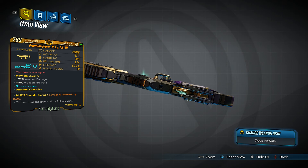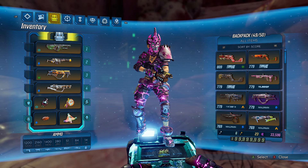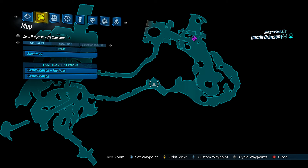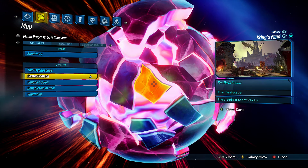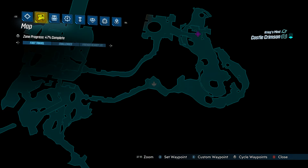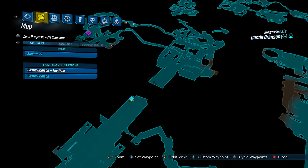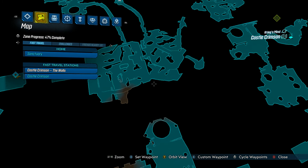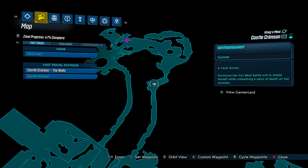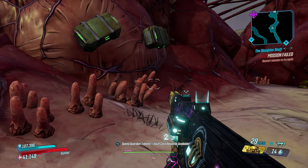Now if you want to get this weapon, unfortunately it is not in the base game. You have to get it in the Psycho Krieg's Fantastic Fustercluck DLC. You're going to want to go to Castle Crimson, which is in Krieg's mind. You want to go here to the walls, jump over here, go down and around, kind of a pain, come around here, come all the way around and up to where I'm at. Now this isn't where the enemy is at, but you want to make sure you hit the save station right here because it's going to make farming a lot easier. So we're going to go around the corner here and I'm going to kind of show you.